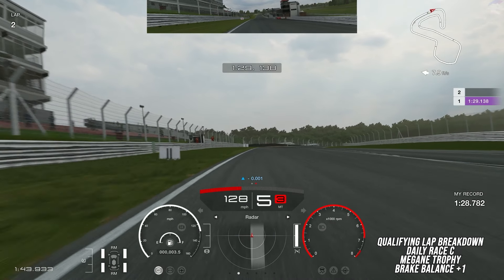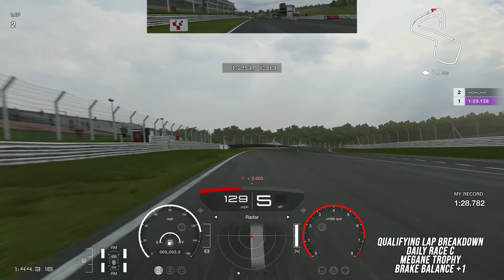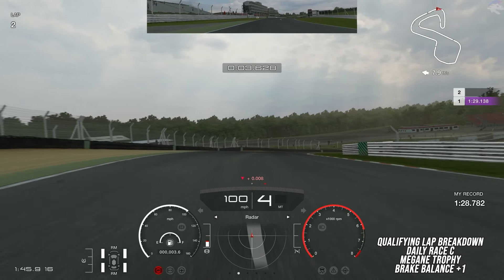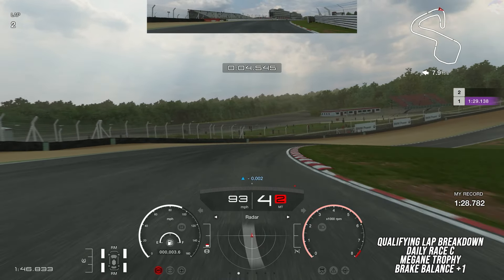The first braking point comes up really fast. About halfway between the two and one marker boards on the left is when you start braking. Using less than 100% braking force, we're going to start turning in as soon as we start braking, then trail brake all the way to the apex, making sure that you're staying on the brakes long enough so that the car doesn't unsettle the front end on the way down the hill to the apex.